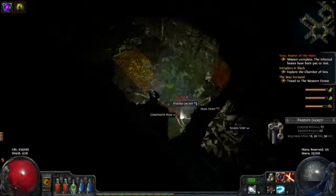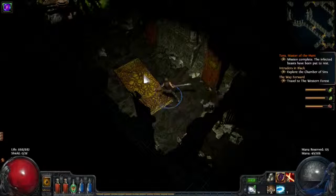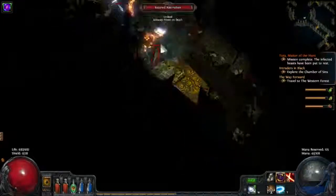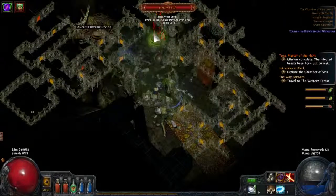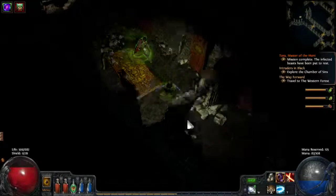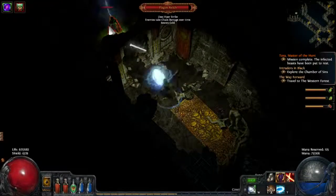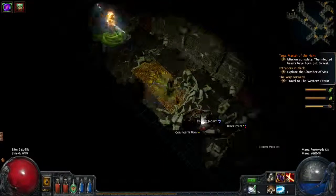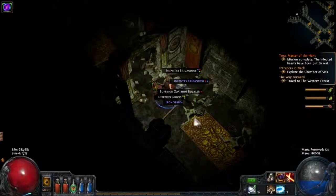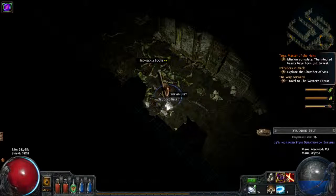In the middle here we have the zone boss — Plague Wretch. He's similar to what we've seen before with an aura. If we go too close you can see my health goes down — it's chaos damage over time as soon as you get too close to him. And he also uses Viper Strike. So if you just keep him at range, you can easily kill him this way. If he gets too close he hits pretty hard and you also take consistent damage over time.